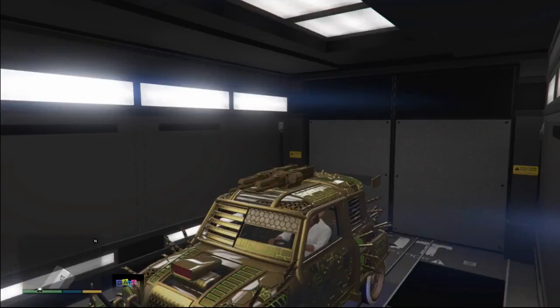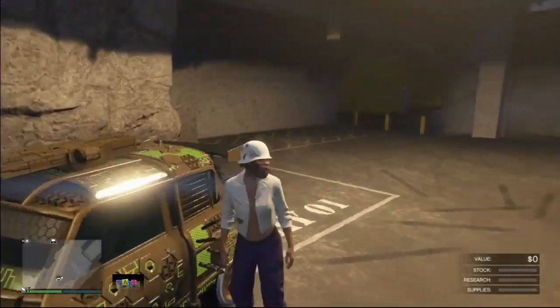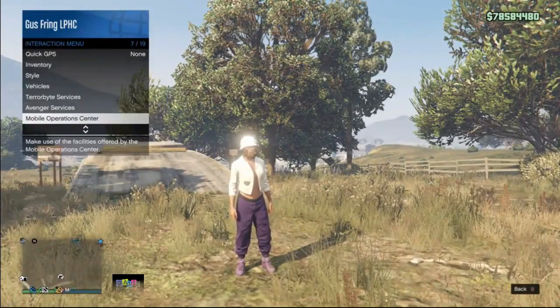The first step: drive the car you want to duplicate out of your MOC. Then leave your car inside your bunker, go to the exit door, and exit your bunker. Once you're outside, register as a CEO.